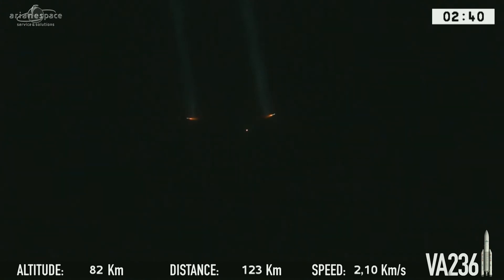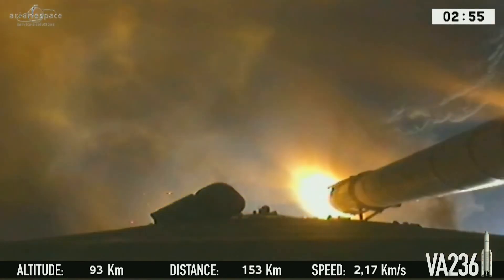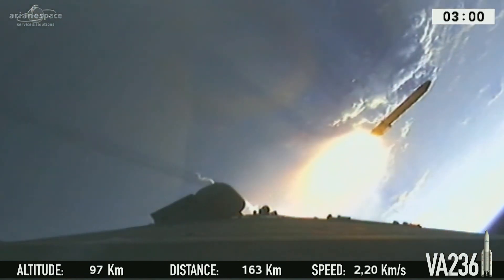On either side you can see the flamed-out boosters trailing a little smoke — a lovely sight. In another minute, if we're lucky, we may be able to see the extinction of the fairing. That'll make another couple of points of light. The two boosters fall 500 kilometers from shore in a protected area.